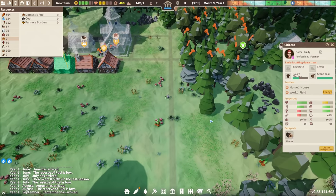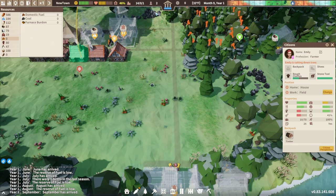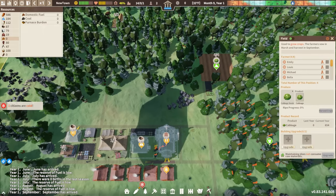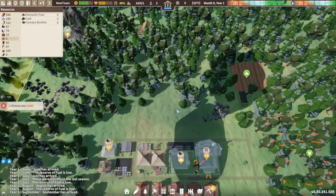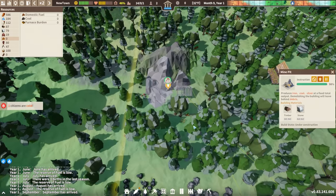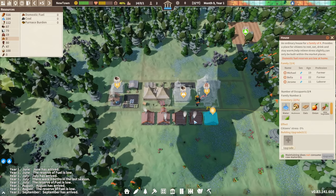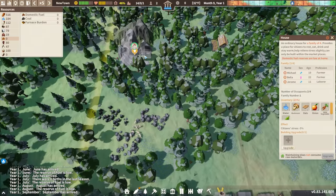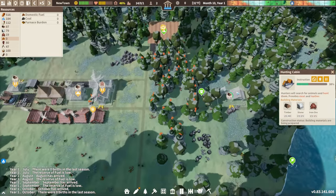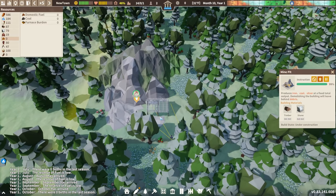If I track my farmers that were previously farming, you can see they're cutting down trees and doing general gathering — because it's not the grow season anymore. You can see snow starting to accumulate and set in, and people getting pretty cold. Come on, mine — get built! It's tantalizingly close. Three, two — there it is.